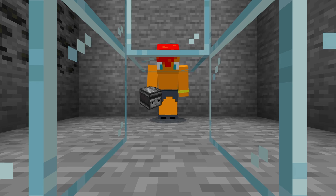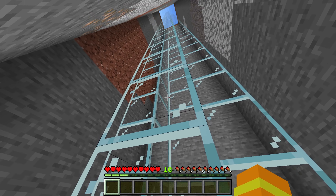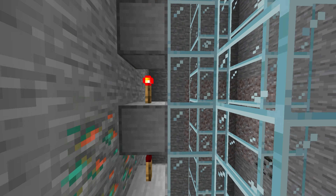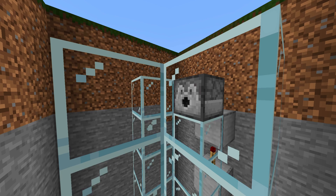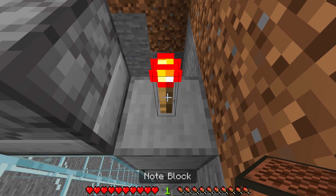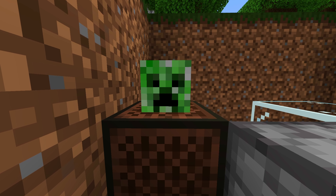Continue by placing an observer at the bottom facing into the tube like this. Place a redstone torch behind the observer and alternate between a block of your choice and a redstone torch every other time on top of this until you get to the top of the tube. Place a dispenser beside the top redstone torch facing into the tube and put a lava bucket inside. Also beside the top redstone torch, place a note block and on top of this note block place the creeper head we got from before.